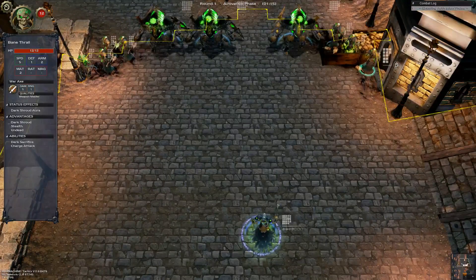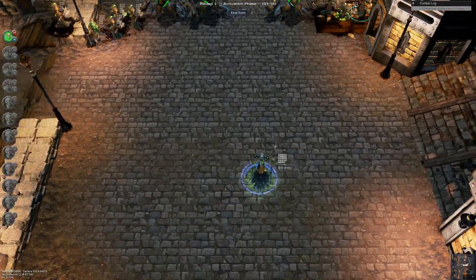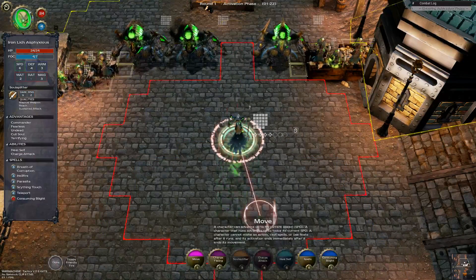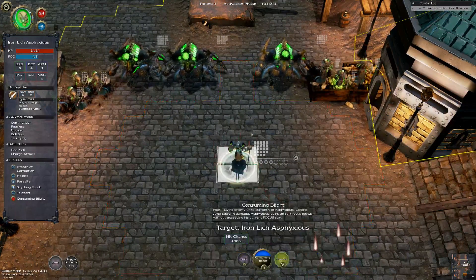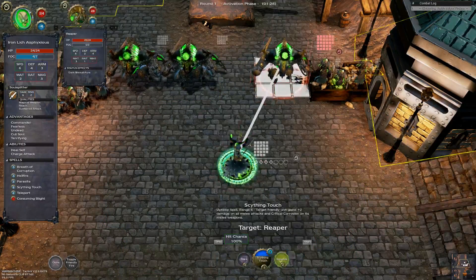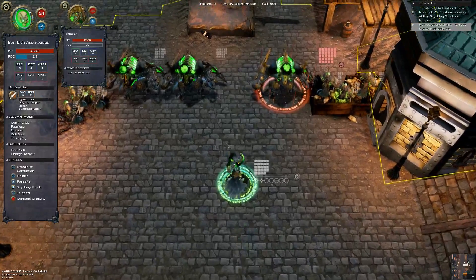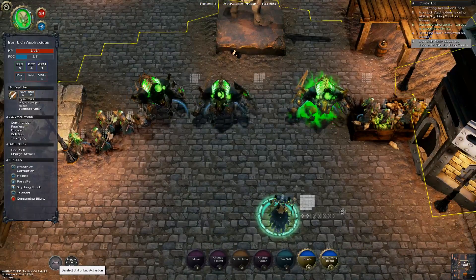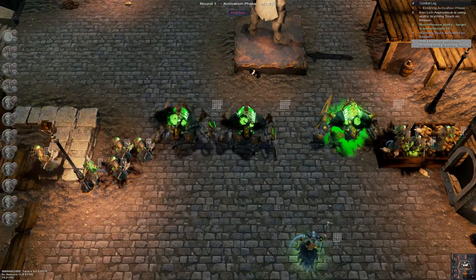Everyone's run up except Asphyxious. We're going to do a Scything Touch on that Reaper — these two are going to be buddy-buddies and we'll give that one a little bit of an edge. End our turn.